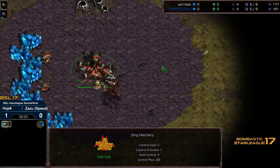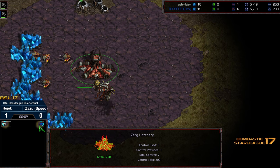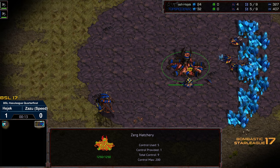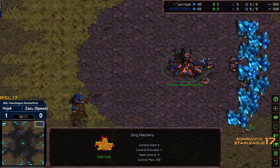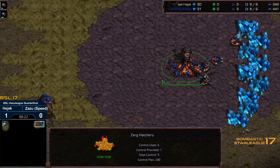Welcome to another commentary done by Diggity. This is BSL 17 quarterfinal between Hedgic and Top Speed. We got Hedgic starting in the upper left hand corner as the White Zerg, and Zazu aka Top Speed starting as the Blue Zerg. I believe this is on Retro, and this one goes out to long-term friend of the channel SkinCrawler for reasons previously discussed.